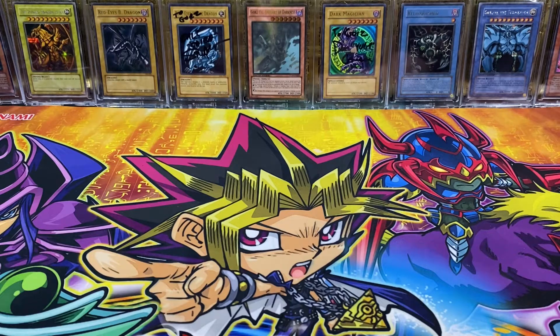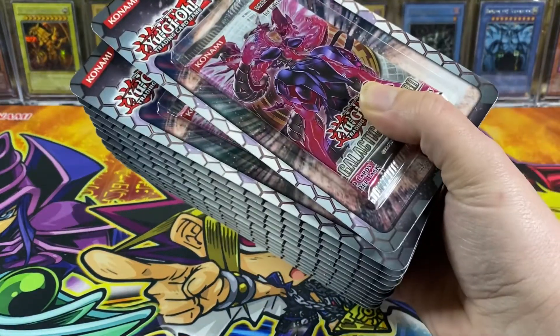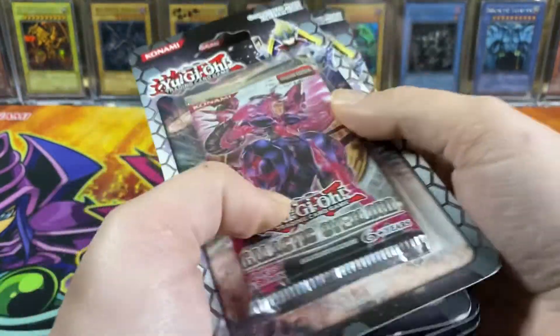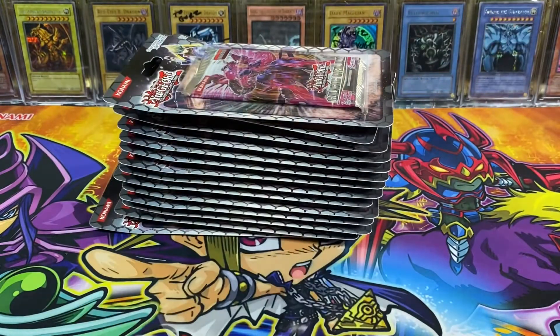What's shakin', YouTube? Gores the Emissary Seal Product here, and today we got another super fun opening. We're going to be opening a bunch of Galactic Overlord first edition blister packs. I got 14 blister packs here — I ordered 16 but I wanted to save a couple for my collection, so we got 14 blisters to open in this video today.